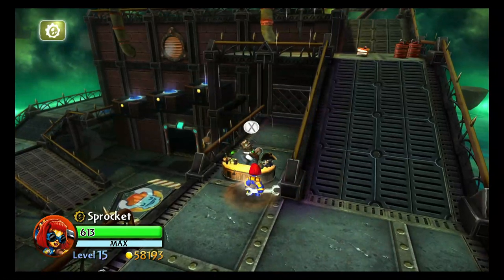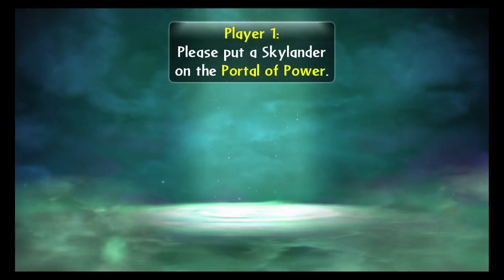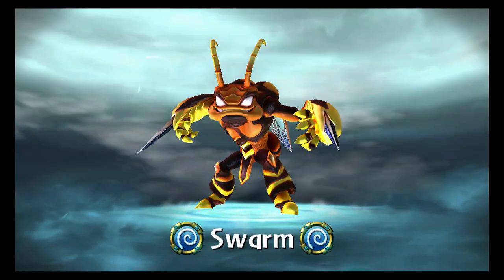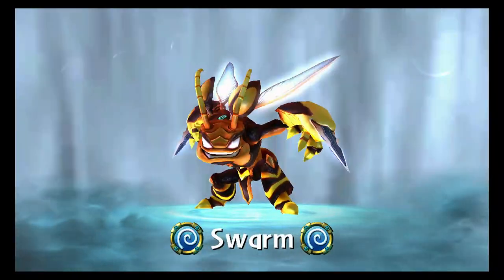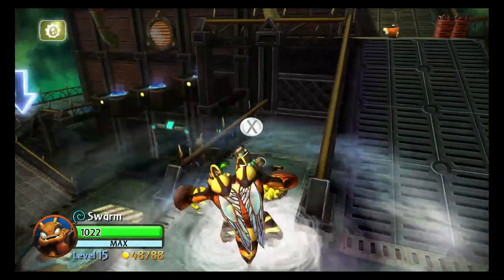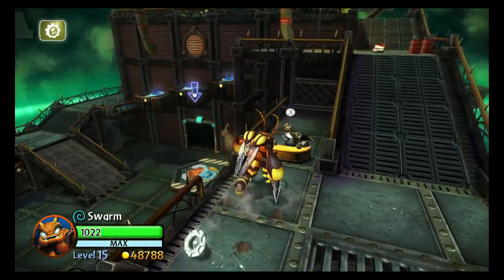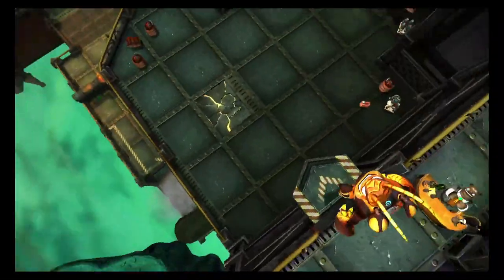You know what, let's get another character to buy this. Swarm, can you buy it? I believe what that charm does — it's so goddamn expensive. You know what, I'm fine with this. I was gonna jump down anyway.